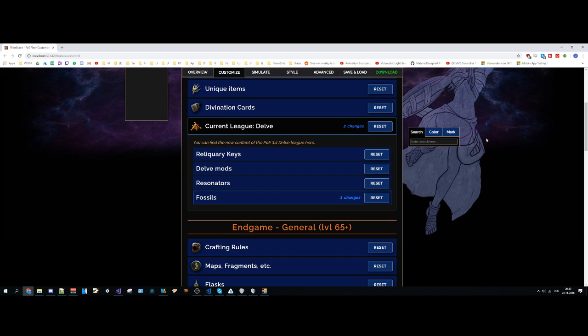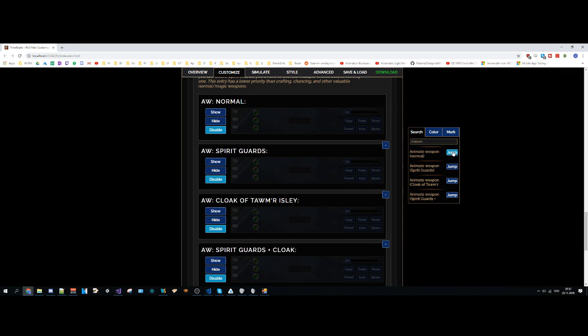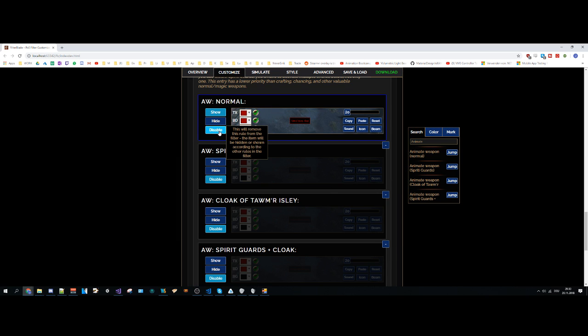The search box has been improved. Let's say you want to add an animated item box. If you type "Animite", you can jump there and activate it easily.